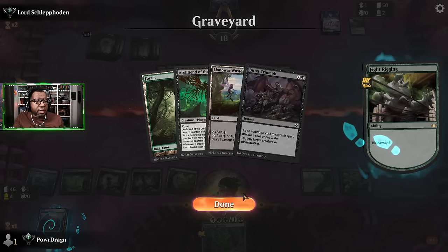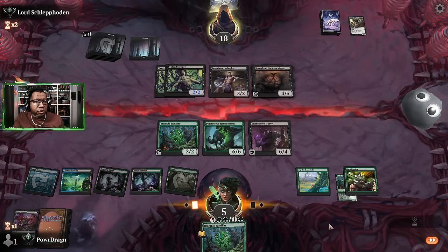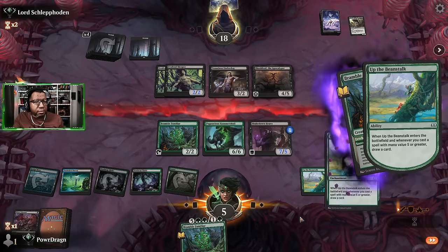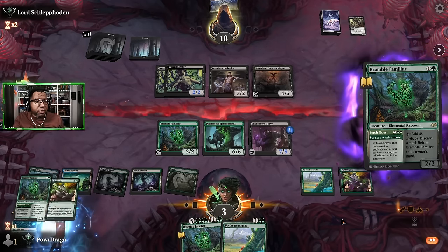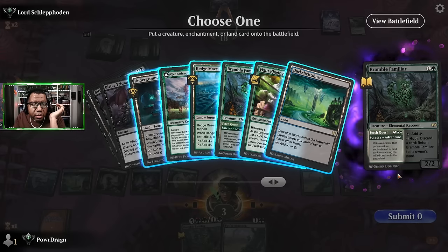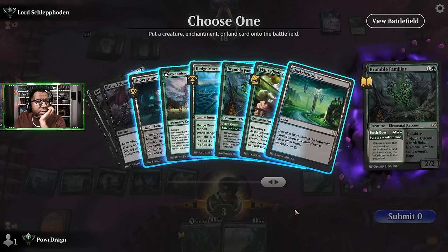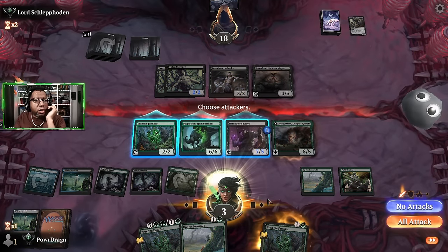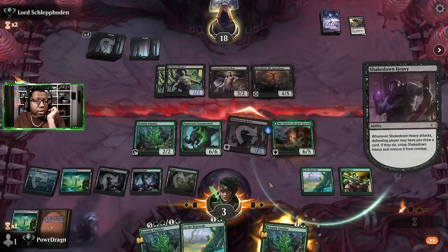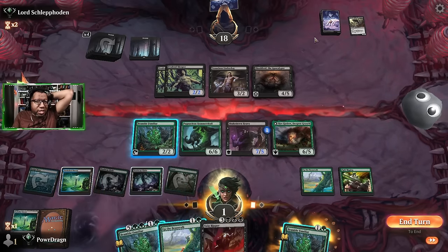We found a Fight Rigging — question is can we find anything worthy enough? We did find a Bramble from here — wait, the only thing in our graveyard is Archfiend though, and that's not good enough. We've got to go with this. Let's pump this, play this, hopefully hit something awesome. We're down to three so we only have one turn. It was just O'Hare Chasm and we can't cast it — oh wait, put it onto the battlefield. I don't think we can even Fight Rigging anything that matters. We're dead — we took too long.